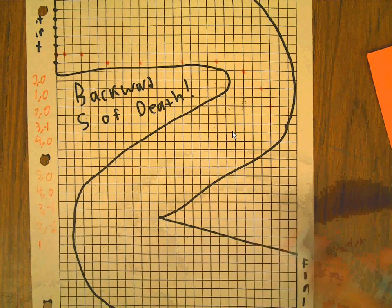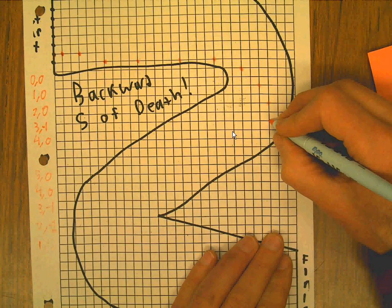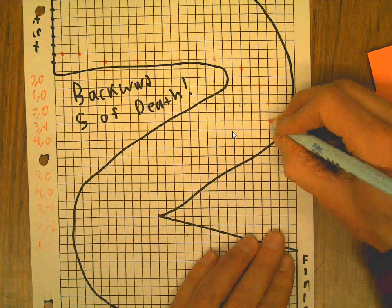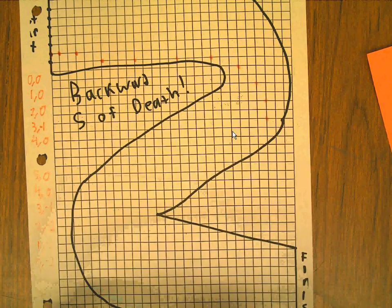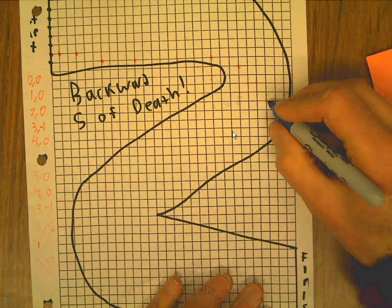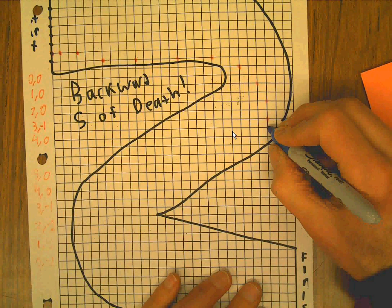I'm running out of ink. And then my next move has to be zero over, and I'm going to choose two down. So zero over, two down. I'm going to change to blue. Now I'm blue. So I'm zero over, two down, and now I can start going backwards — one down, one over.